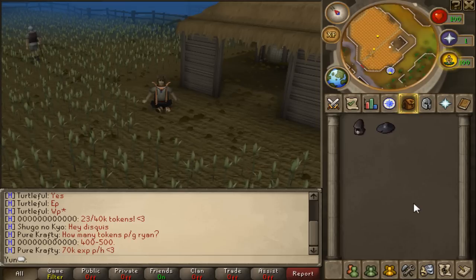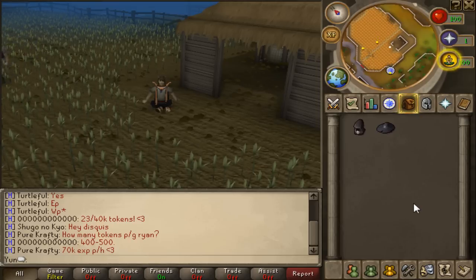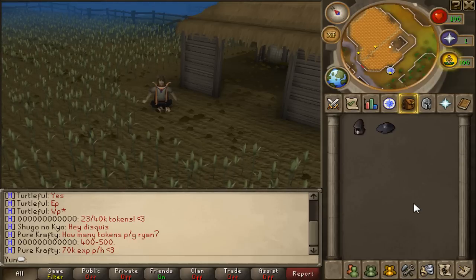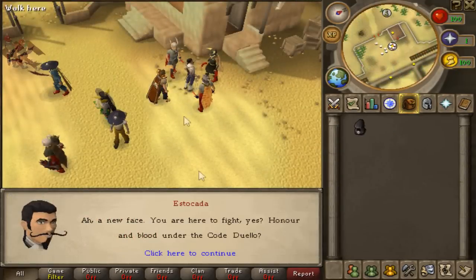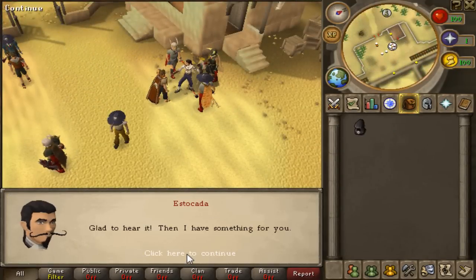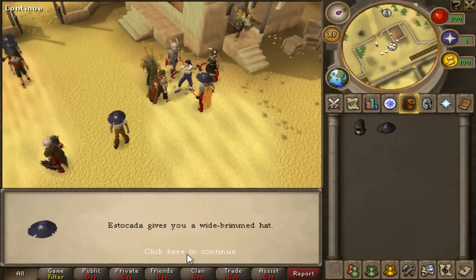First off, two new hats have been added in game: one called the Duelist's Cap and the other called the Wildstalker Helmet, both better known as the death hats. You can get the Duelist's Cap by speaking to an NPC named Estacada at the Duel Arena. This hat basically tracks how many wins and losses you've gotten in the Duel Arena.